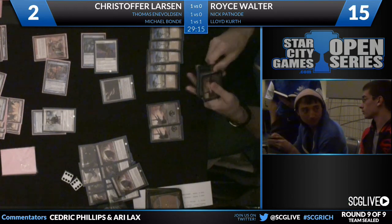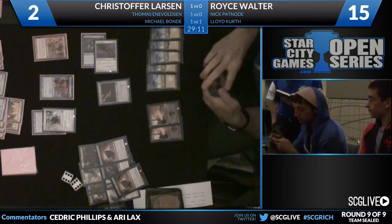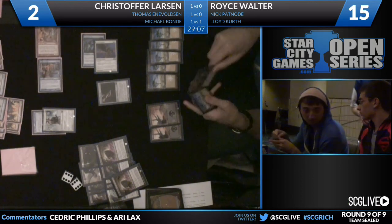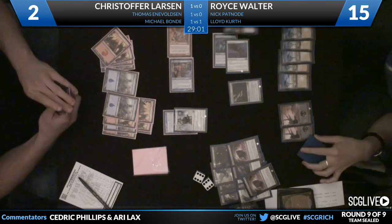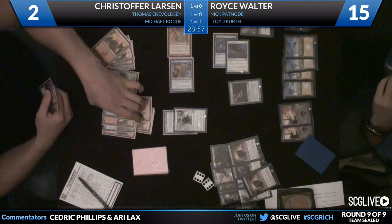Doomblade — oh that's a good one. There's a lot of removal spells in this deck — Walter's deck has a ton of removal. You can see on the bottom there too: two Doomblades. Michael Bond and Lloyd Kurth are tied up now one to one — so they'll be going to a third and final game. Bond will be on the play that game. Three Quag Sickness — that's a lot of removal. Pacifism. Diabolic Tutor for whatever he wants. Two Auramancers for the Quag Sickness. Lots of things dying today.